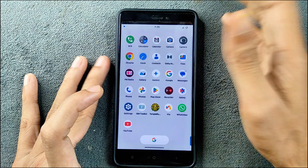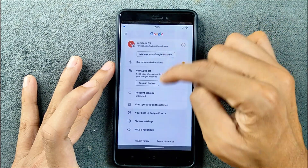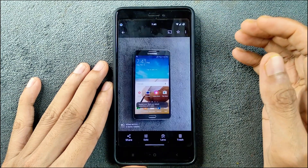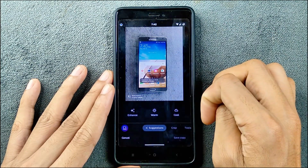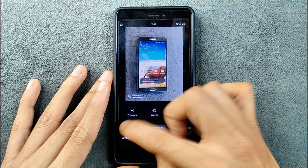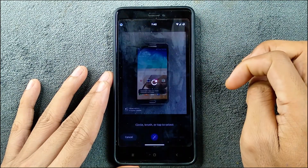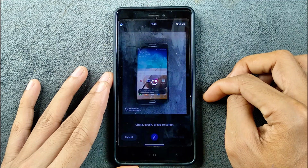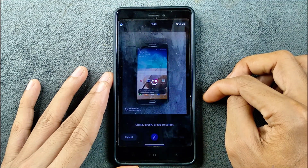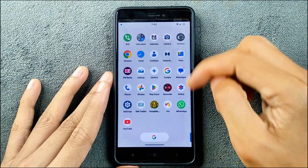Dolby Atmos is available and Google Photos unlimited storage is also available. However, the Magic Editor does not work — it's similar to other ROMs where it just closes itself. I tried launching Magic Editor and the app crashed, so you cannot use Magic Editor on this ROM.